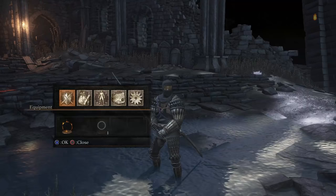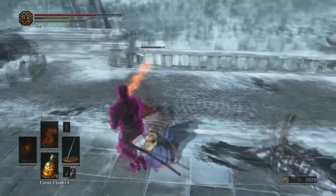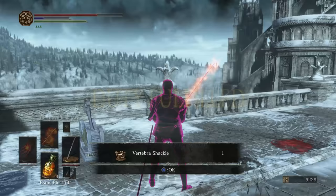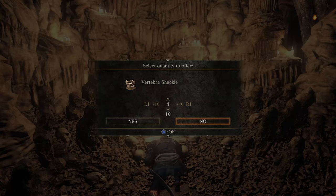The Bloodlust is a Mound Makers reward. If you don't know how to join the Mound Makers I have a guide on my channel. Once you join, lay your summon signs down and be summoned as a mad phantom. I recommend laying down a red invasion sign rather than a white soapstone sign because worldly enemies will not attack you. After collecting 10 shackles, return to the Mound Makers Covenant base in Undead Settlement, go to the altar, submit those 10 shackles and you'll get Bloodlust.